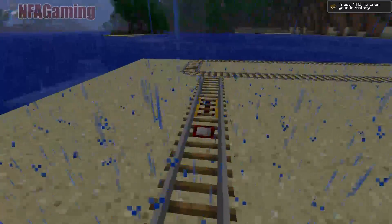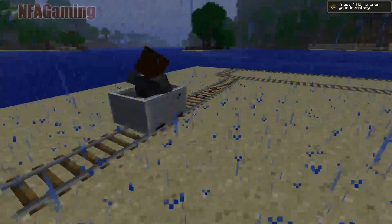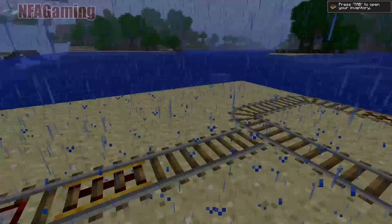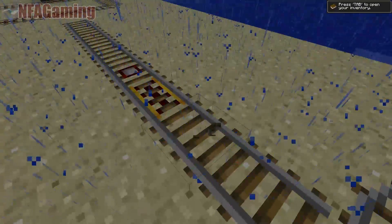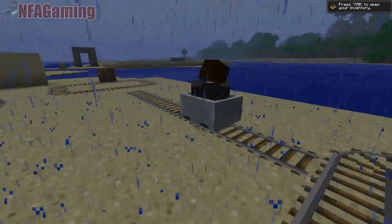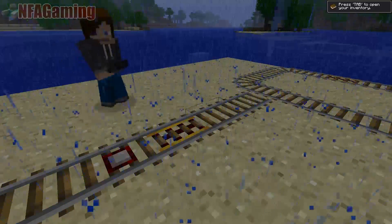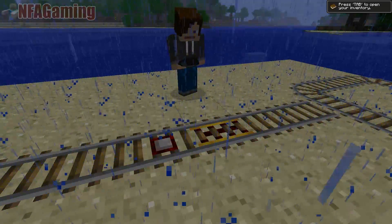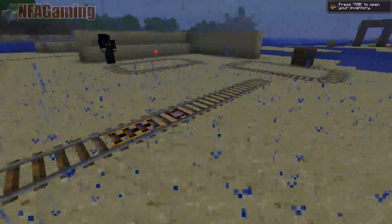...it'll let carts through from one direction, but if the detector rail is placed it won't be able to go back over. So if there's a cart here it'll go through this side. Notice the rail is off and then it's on as the cart goes through, but when you try pushing the cart back it'll reverse it and stop. This is useful if you're making a mine system and you don't want any runaway carts — place those every so often and if a cart is going back on that track it won't go any further.